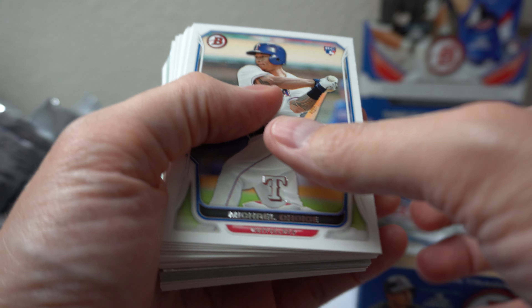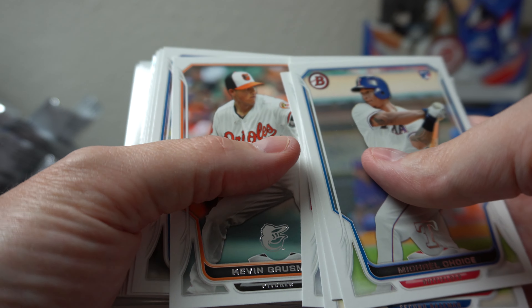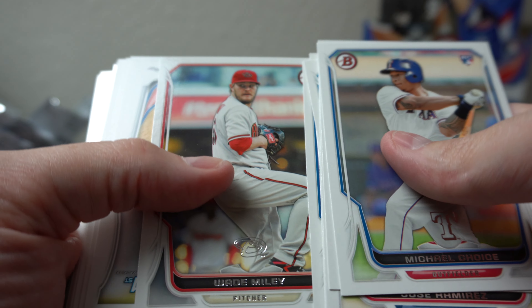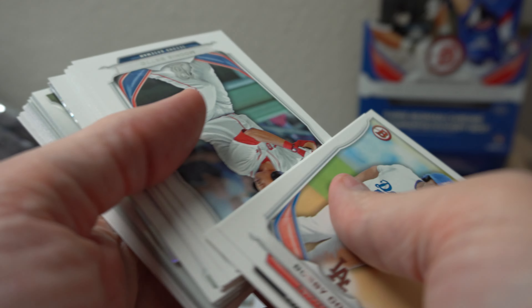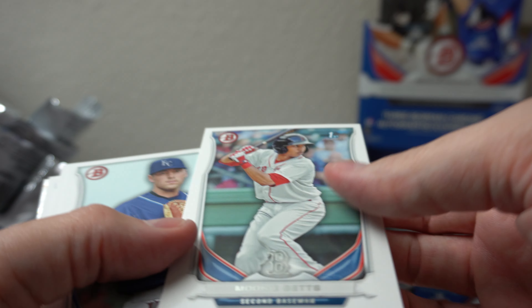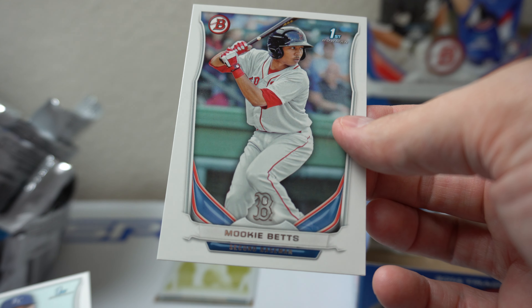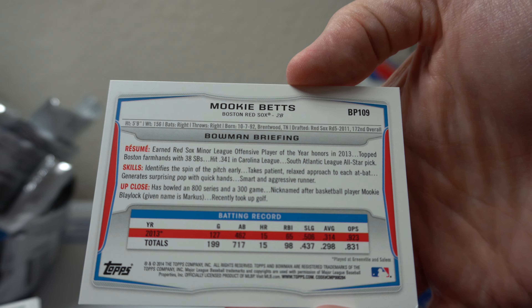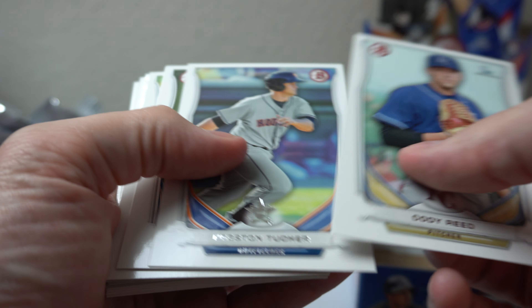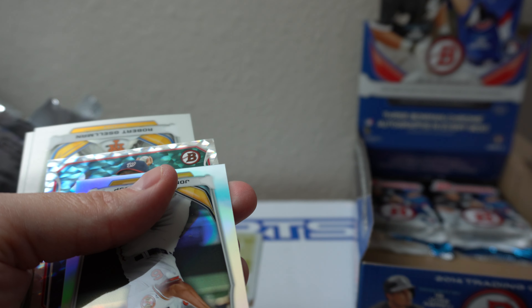Michael Choice rookie. Troya. Ramirez. Reyes. Craig. Rossman. Kemp. Miley. Bobby Coyle. There we go - there's a Mookie! Finally. Pulled just a base, but still nice. It's a little off-centered at the top and bottom. So a bit off-centered, but still nice. Happy. Cody Reed. Chris Taylor Bowman first - I like that. And Urias Bowman first behind that. Nice pack.